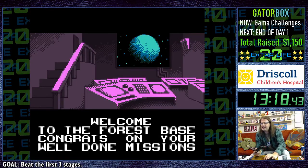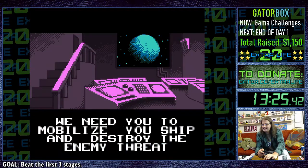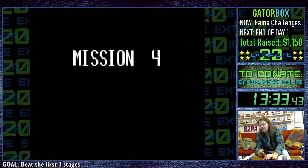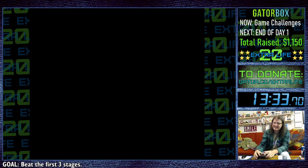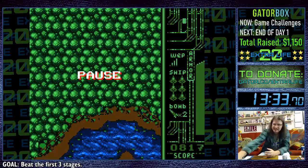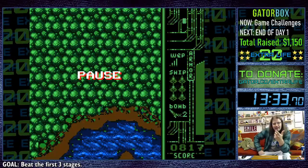Welcome to the forest base — congrats on your well done missions! On screen you can see the newly discovered planet — we need you to mobilize your ship and destroy the enemy threat. I need you to mobilize your grammar! That's a win right there, baby — that's three levels down! I gotta say, Project S11 — I didn't realize there were games like this on the Game Boy Color.